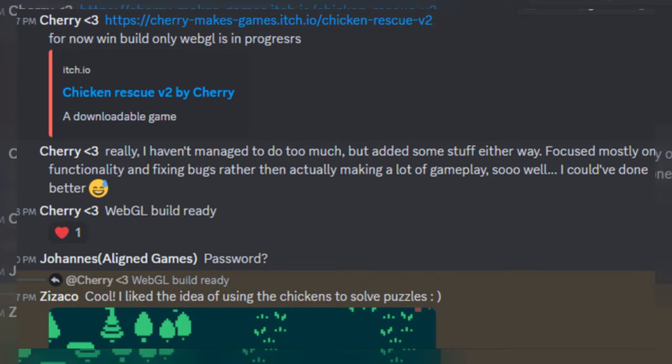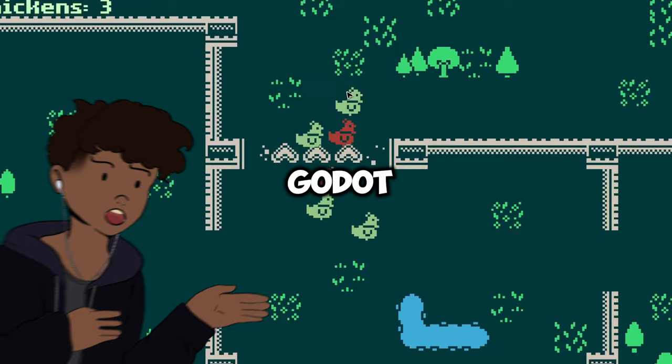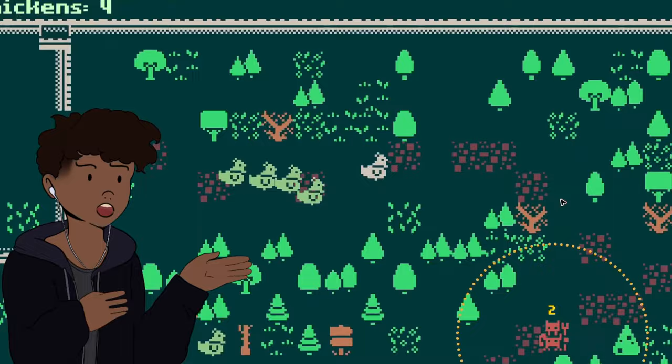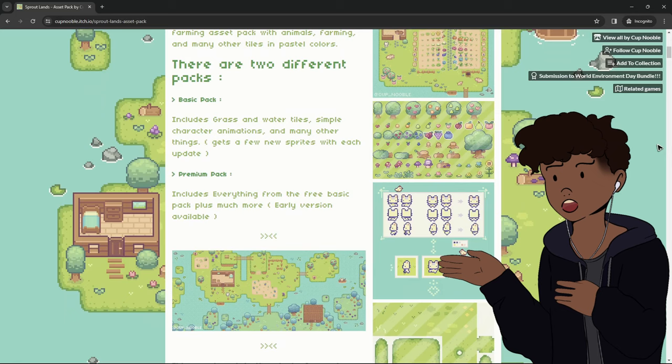Hey guys, for those who don't know me, I'm KobyDev, and my engine of choice is Godot. After seeing the game, my first thought is that it has a big potential to be like a cozy casual farm game. Using this as my baseline, I started making the main art — who am I kidding, I suck at pixel art. So after borrowing this beautiful asset pack from Itch.io called Sproutlands, I could actually get to work on making the game.